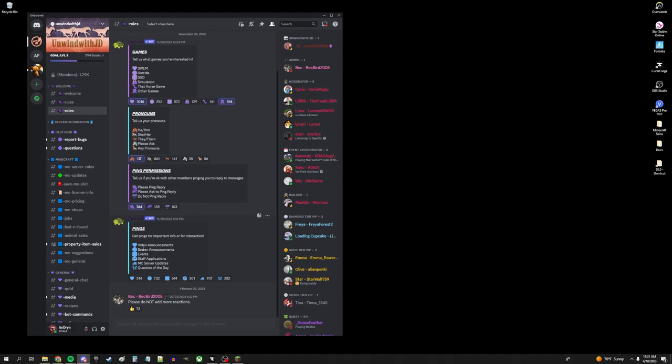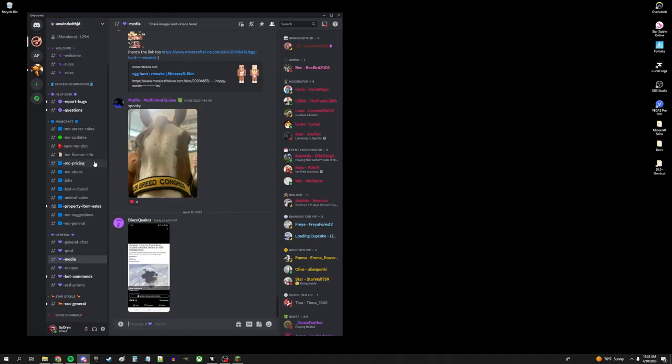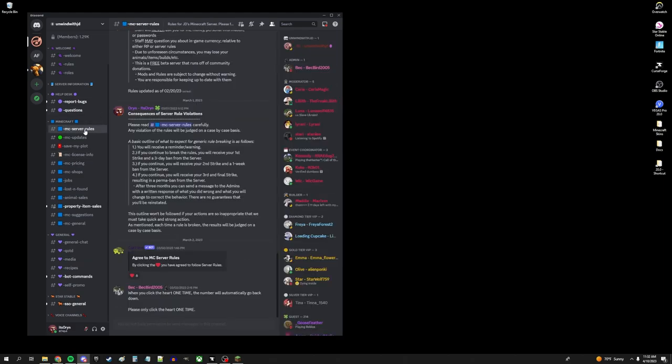So let's say you want to make sure you hear the server announcements — go ahead and click that. Maybe you also want to know about events, or if you're interested in staff applications when they open up, just click whichever ones you want. Now that I have my roles set up, I'm officially in the Discord and I can start looking around. Getting onto the Minecraft server itself — where you're going to want to go first is right here: Minecraft server rules.